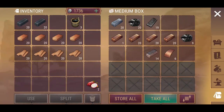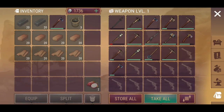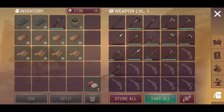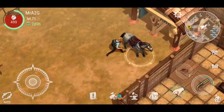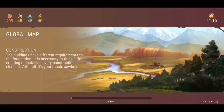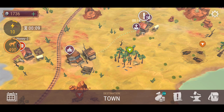I'll grab a hatchet — I've got one — and take that along with me, plus another weapon just in case. Then we'll grab our horse and head back to town.